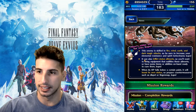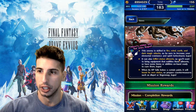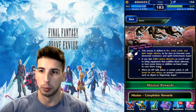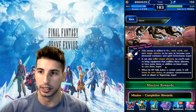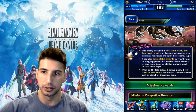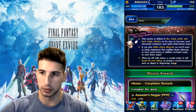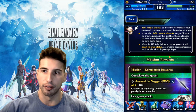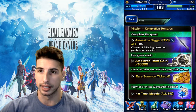Mog says: this enemy is weak to fire, wind, earth, and dark magic attacks, so be sure to increase your elemental resistance and spirit beforehand. It can also inflict status ailments, so bring equipment that nullifies those ailments and have some items or abilities ready to cure them. When its HP falls below a certain point it will boost its own status, so prepare countermeasures such as Dispel or Finger Snap.